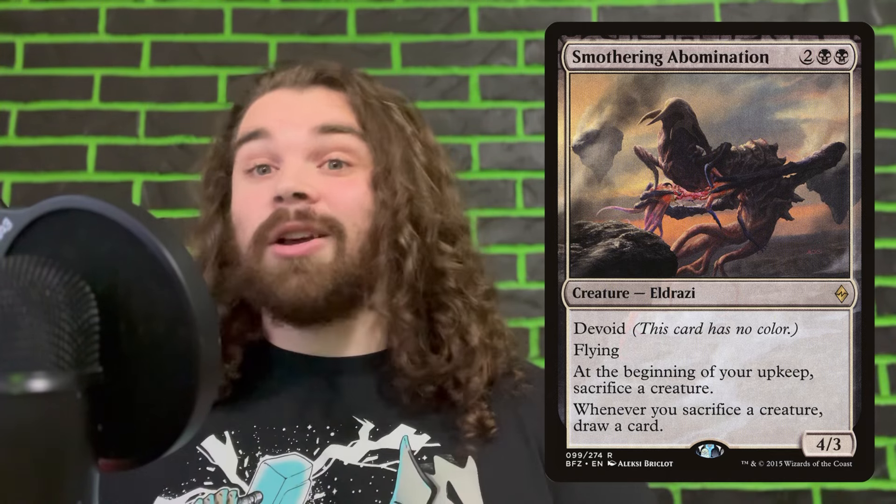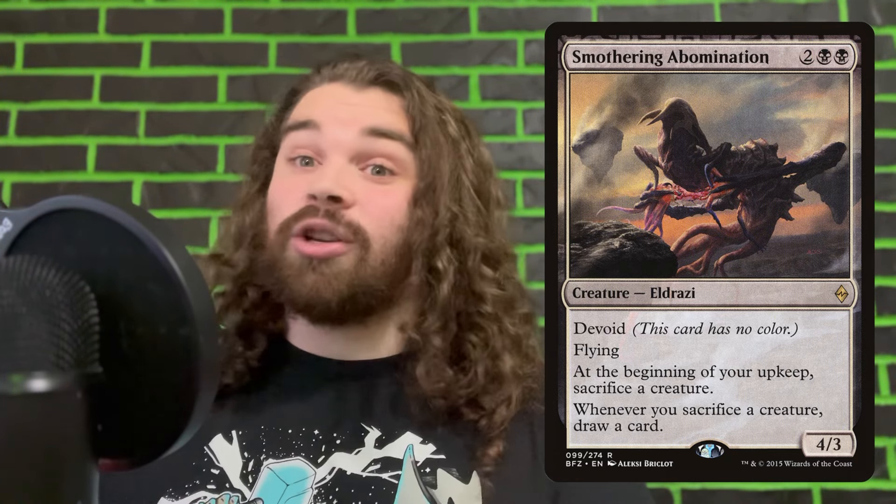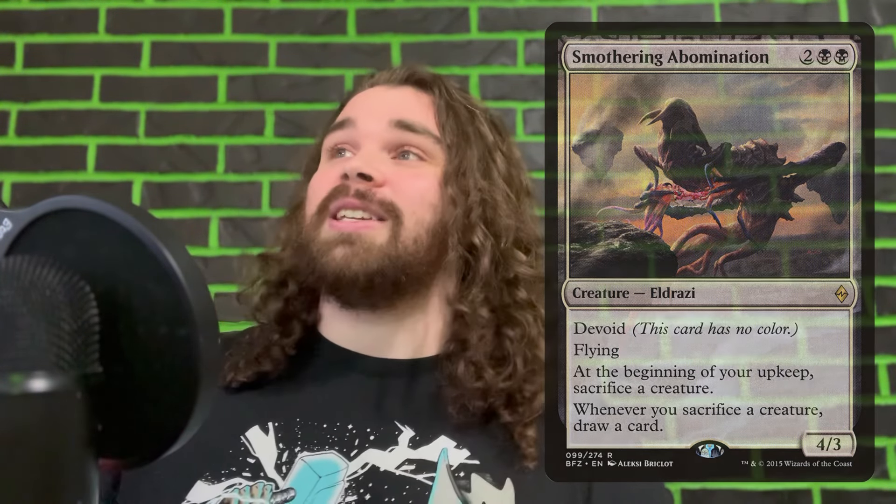Mishra, Claimed by Gix — if you're going super wide, you attack, they lose a lot of life, you gain the life. It's just a ton of value tacked on one creature. I'm not even worried about the back side. Mycoloth is another card that goes absolutely insane — kind of like the Brood Mother version of go-wide, getting a ton of tokens on your upkeep that you can then start abusing. Smothering Abomination is slept on — tons of cards say 'whenever a non-token creature dies, draw a card,' but Smothering Abomination doesn't have that restriction. As long as you're sacrificing creatures you're getting card advantage, and you'll pay four mana for that every single time.